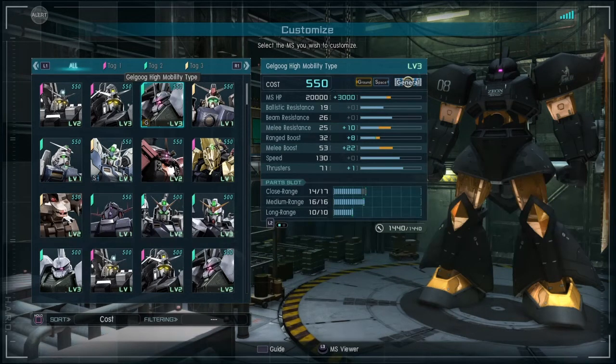From this first build, I have pumped health, melee resistance beam, range damage, and melee boost and thrusters. Thrusters come from the full enhancement I've done at the 550 cost of this suit, so there are no parts for that on this version of the build.